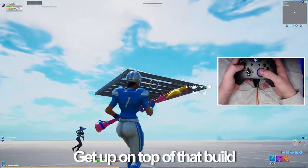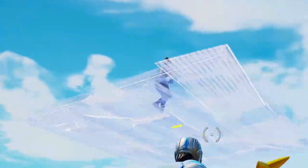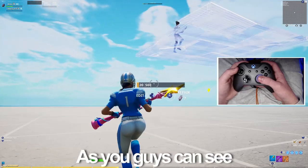Go, go, quickly. Get up there, bro. Get up on top of that build. Try and make the floor invisible like you made the wall here. Go crazy. As you guys can see, basically he just made the weak wall go invisible. Make sure it's under 50 HP, and then it will stay invisible and you can do your float edit on top.